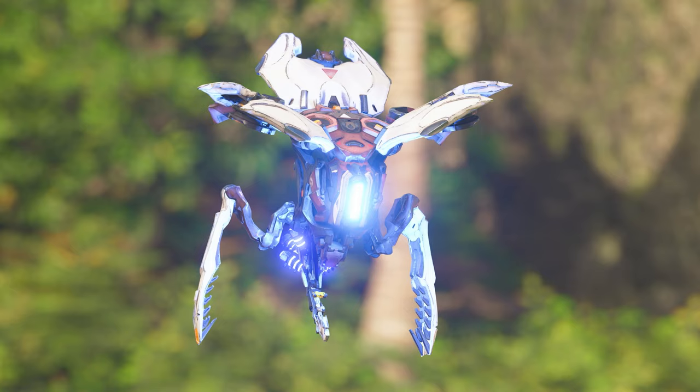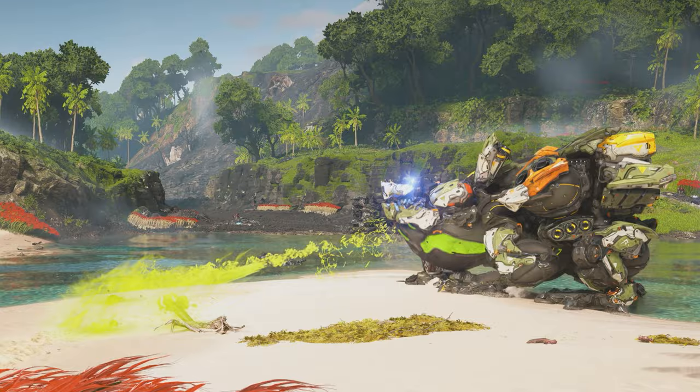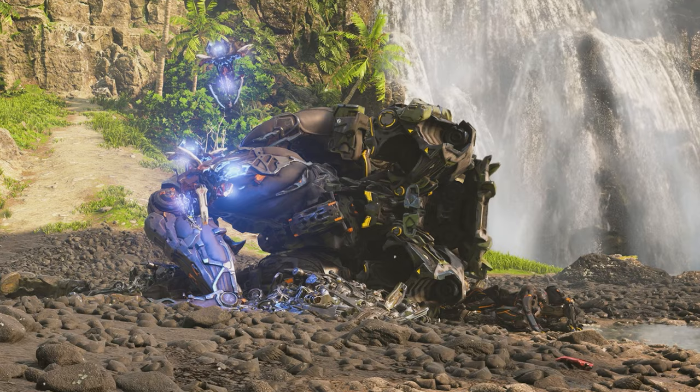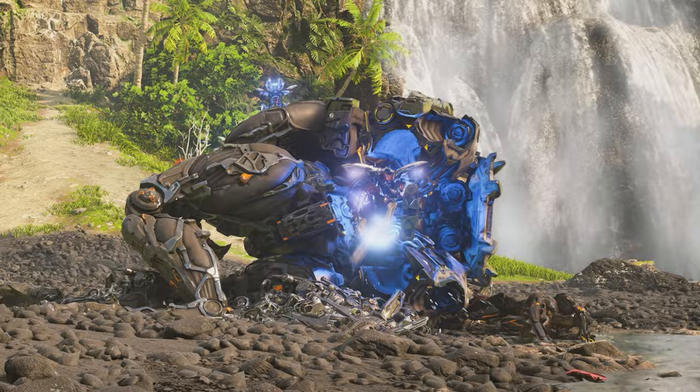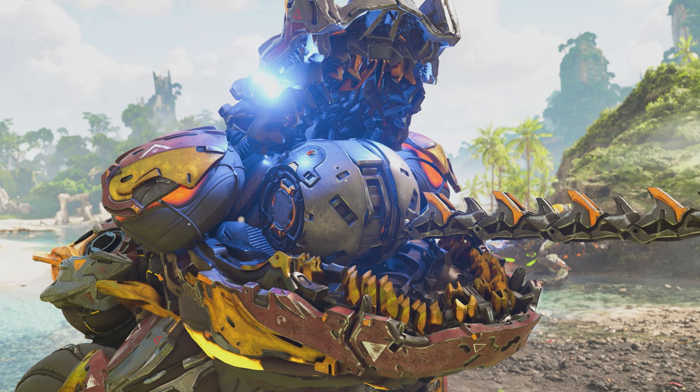The Bilegut will travel to a designated site ripe for salvaging and will disperse pods of Stingspawn eggs. While those eggs are hatching, the Bilegut will proceed to spray either acid or fire across the ground, which unearths hidden scrap metal. Once hatched, the Stingspawn will fly around and collect the unearthed scrap metal pieces, which they will then take to the Bilegut. The Bilegut then uses its retractable, harpoon-like tongue to snatch the Stingspawn right out of the air, which it then swallows. This action both recycles the Stingspawn back into its egg launchers as well as processes the scrap metal into usable resources for the Cauldron Network.